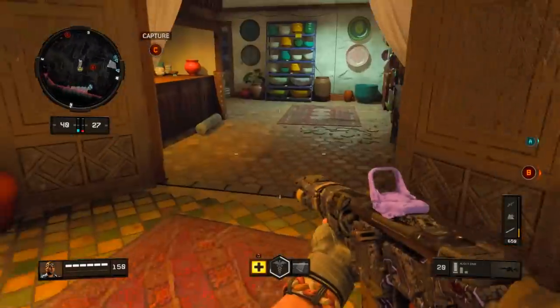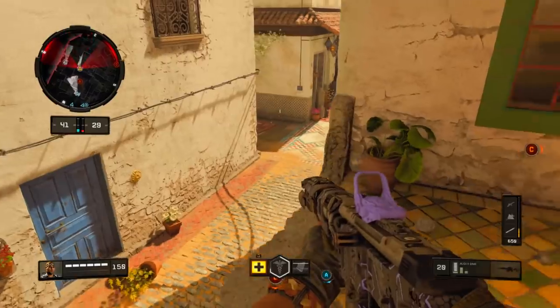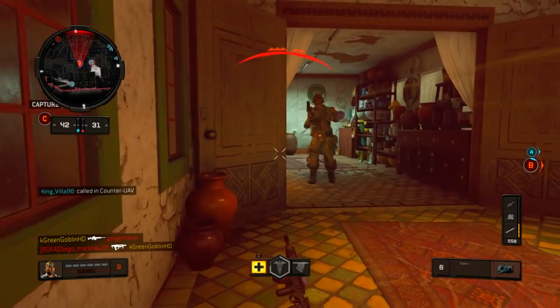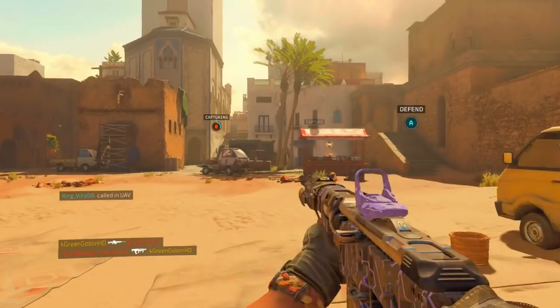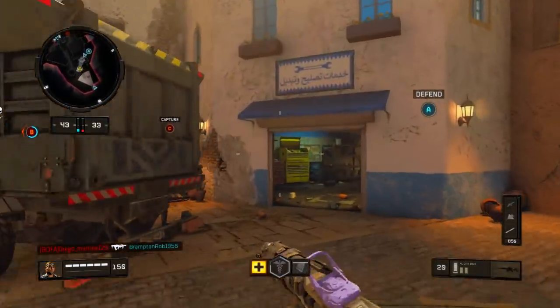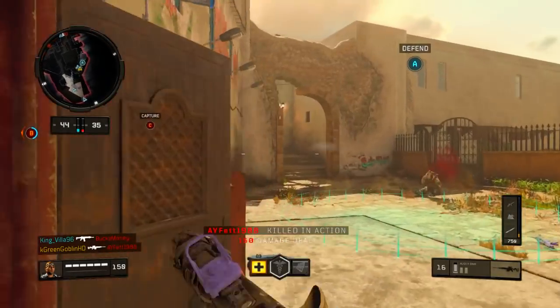In hardcore, tactical rifles are overpowered — it's pretty much a one-shot or one-burst kill every single time. In hardcore these are probably going to be one of your favorite weapons to go to. However, in core it's a little bit different, and I'll talk about the bullets required to kill with each of these weapons depending on the ranges, because it all depends on range.